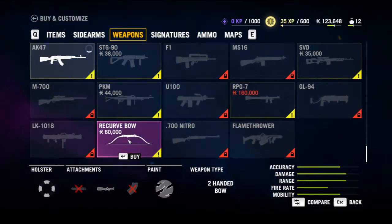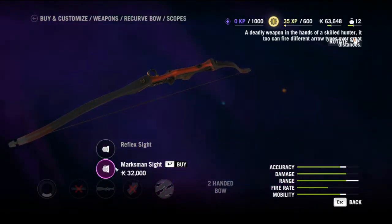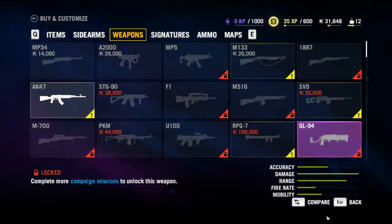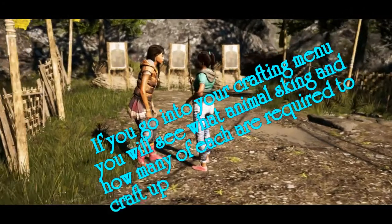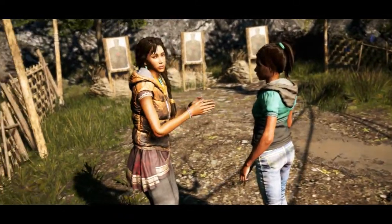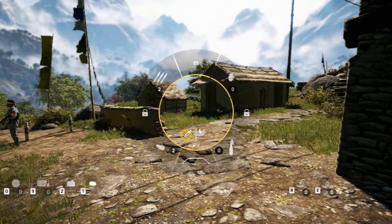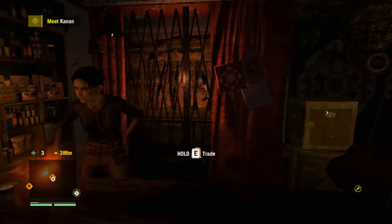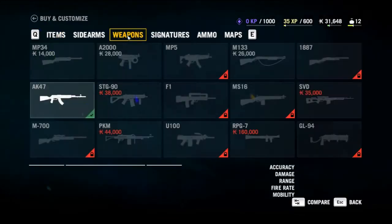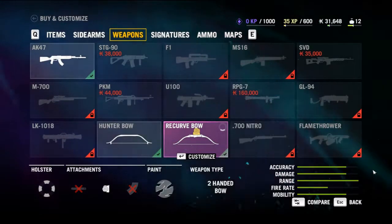I want to buy the recurve bow because I'm going to take the wolves with a bow. At this point I have 31,000 rupees left, so there's not enough to buy the PKM. We're going to do the Amita mission to get the wolves, because I'll need them to expand the amount of weapons I can carry. I'll go back and equip the recurve bow by hitting weapons, going down to the recurve bow, and replacing the hunter bow with it.